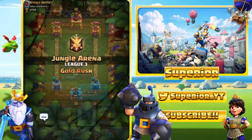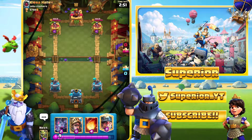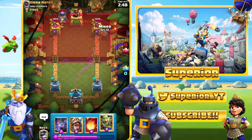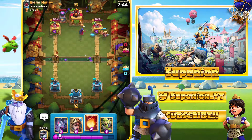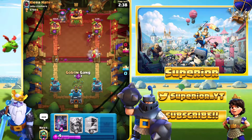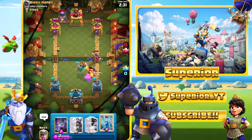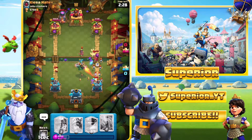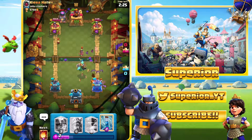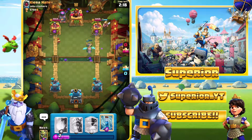Let's jump into game number one. We'll go Miner right away. We do see the Furnace — it got changed and this is the very first time I'm facing it since the changes. We also see the Valkyrie. Hopefully he doesn't Zap as well, that would be pretty bad. One bat managed to survive, so we do have the Inferno Dragon and he has to defend it.